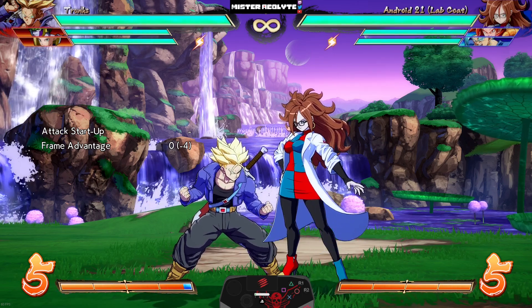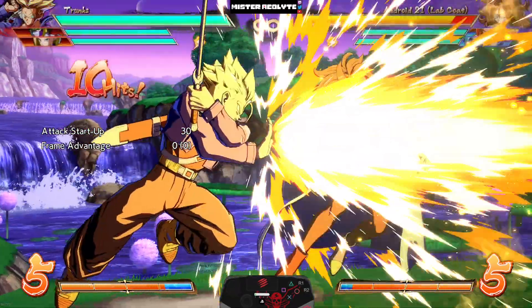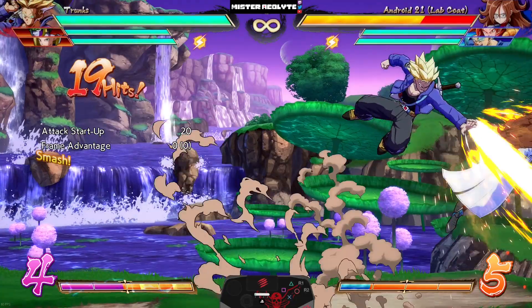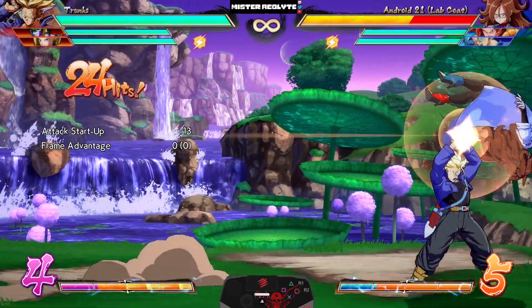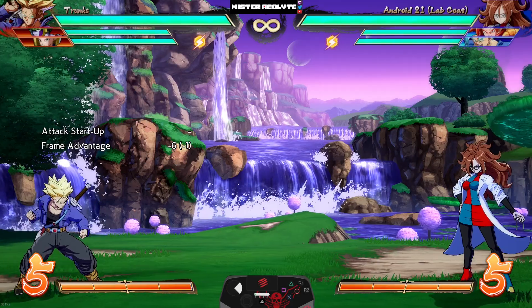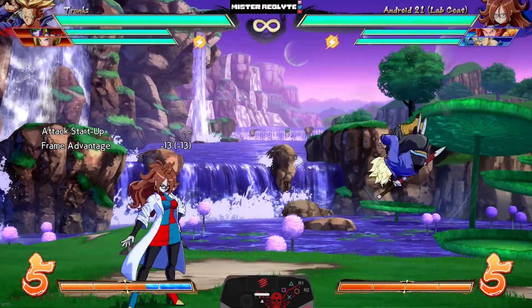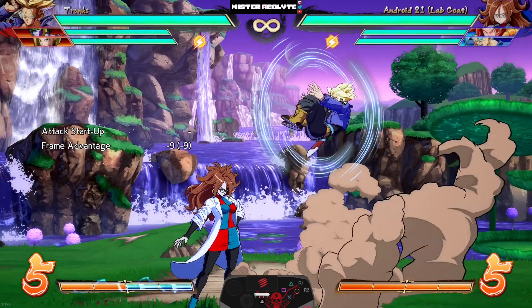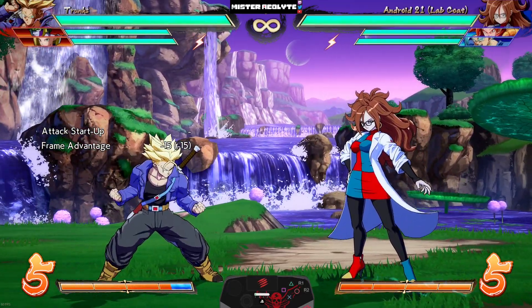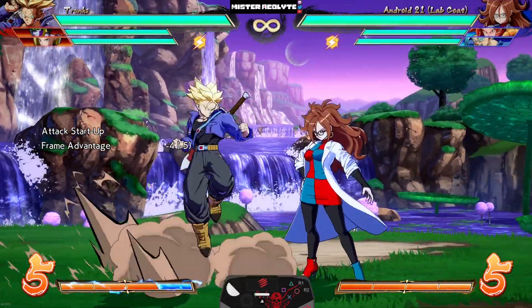Moving on to his special moves: his medium and heavy Shining Slash now cause a wall bounce. All three flips also got buffed in a very crazy way — the light and medium versions had their recovery reduced so you have barely any landing recovery at all. On all three versions he can now cancel his flip into an air dash, so his flip mix potential is even crazier than before.